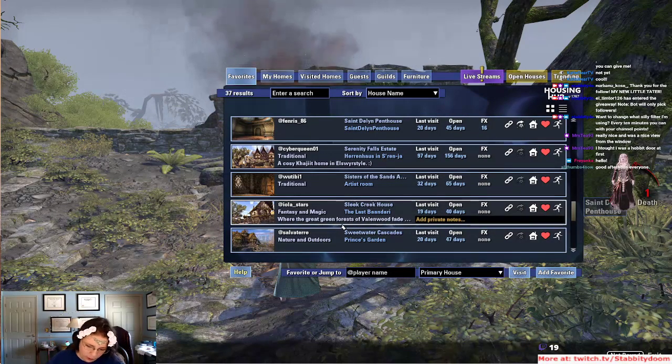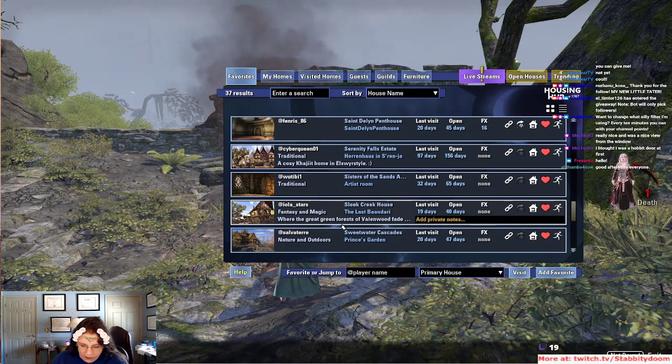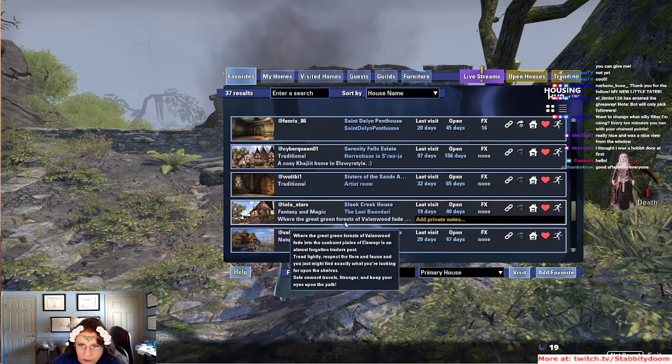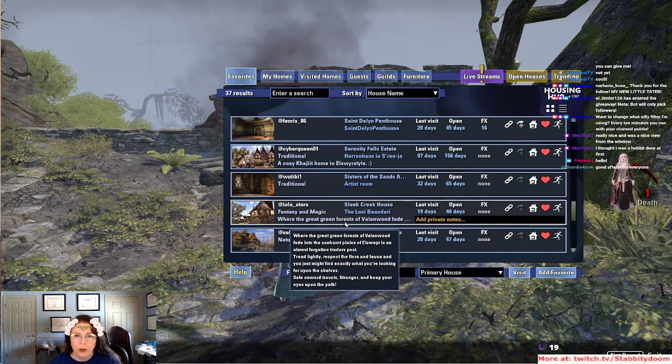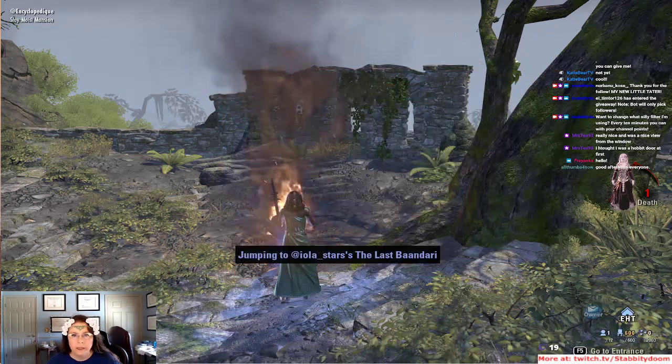All right, we'll go to Iola Stars. Honestly Creek — the Last Bendari. Where the great green forest surveillance would fade into the sunburnt plains of Elsweyr is an almost forgotten trader's post. Tread lightly, respect the flora and fauna, and you just might end up finding exactly what you're looking for upon the shelves. Safe onward travels, stranger, and keep your eyes upon the path. Fantasy and magic.